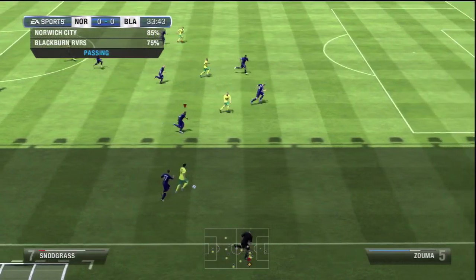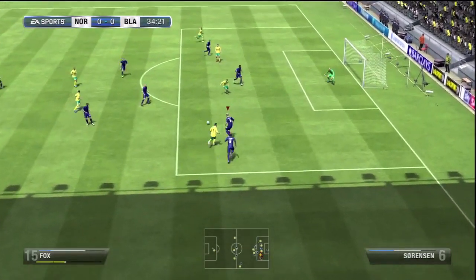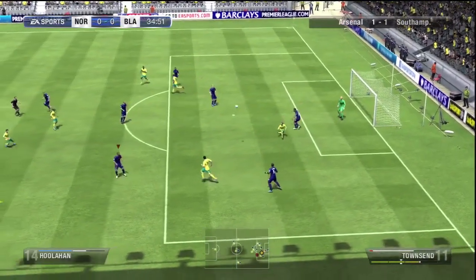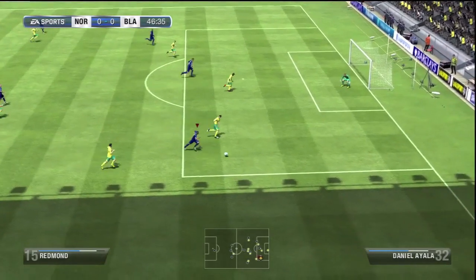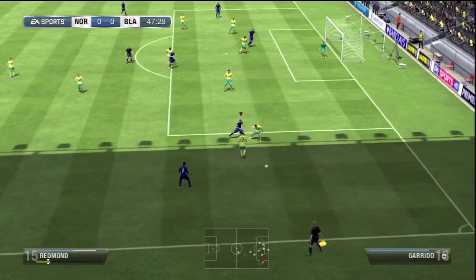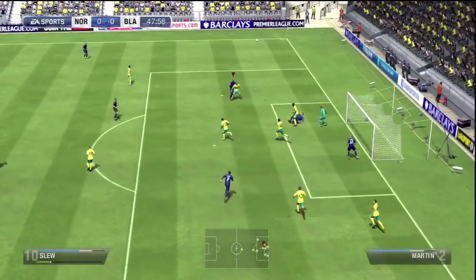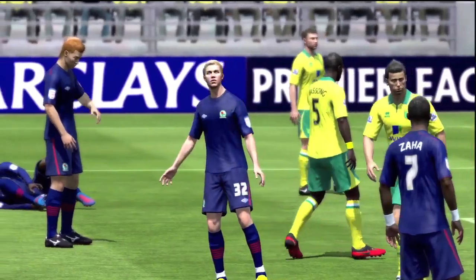Unfortunately I'm probably going to ditch the formation after this game because it wasn't doing the business. I felt isolated on the wings — Townsend and Zahar weren't getting back much, so the fullbacks were always in trouble. The center backs were doing a decent job, but without fullbacks in the picture, every time Norwich went down the wings I felt really scared. It was a cool thing to try making a custom formation, but I think I need to change.